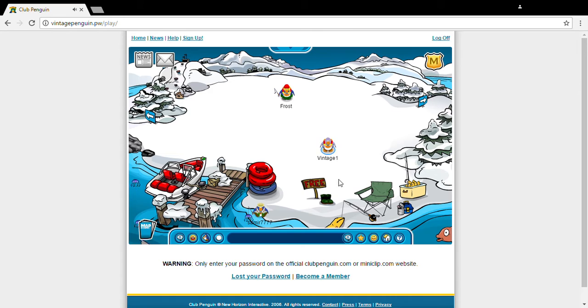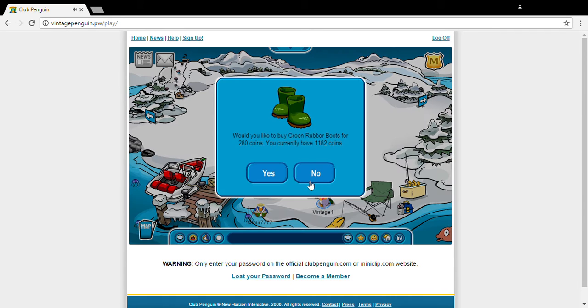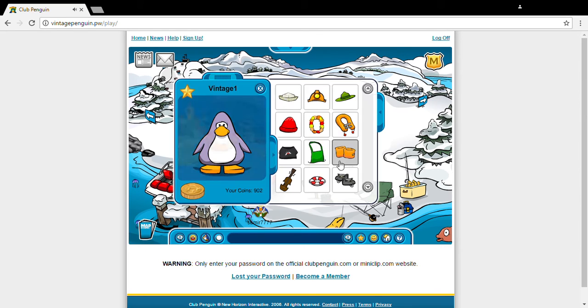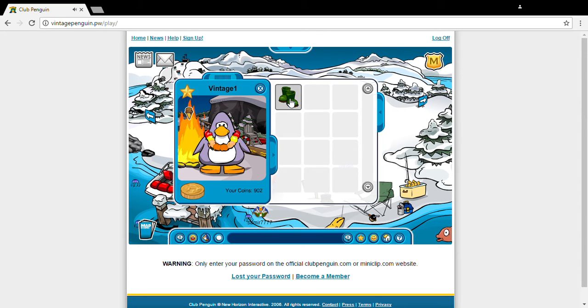You can get the green rubber boots for 280 coins. I was not expecting that you had to buy them, considering there's a free sign right there — they look like they're free — but you have to buy them for 280 coins, so make sure you have those.